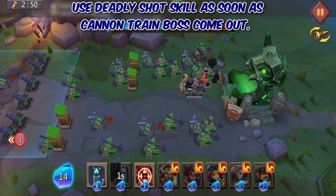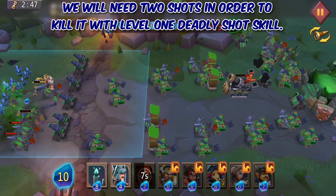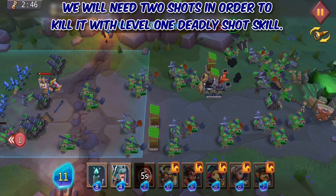Use the Deadly Shot skill as soon as the cannon-trained boss comes out. We will need 2 shots in order to kill it with a level 1 Deadly Shot skill.